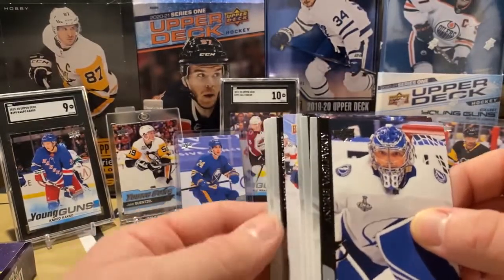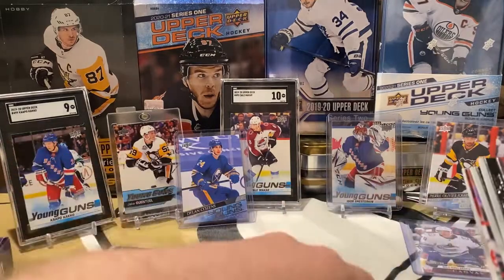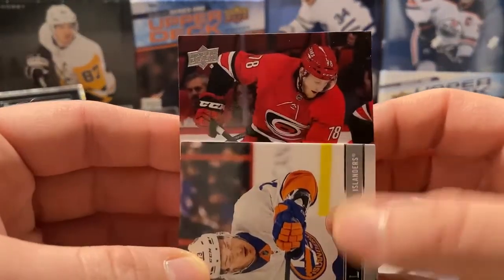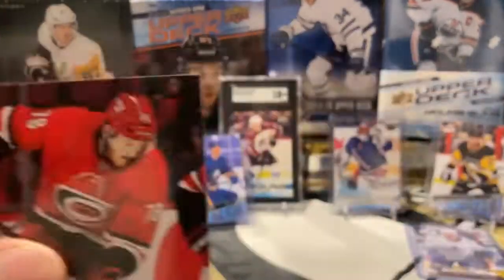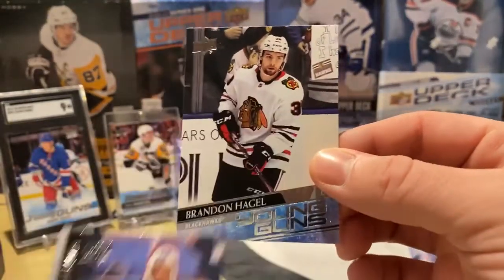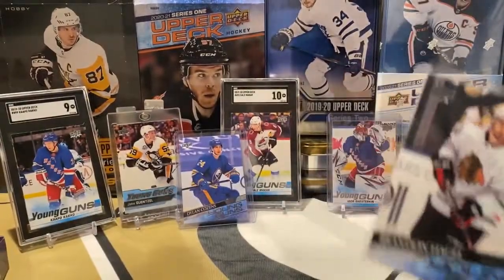Last pack to open. Got a canvas — Anders Lee. We got two Young Guns in here. This Young Gun — who is it? Carolina. Steven Lorenz, Young Gun. Last Young Gun of our first box of Series 2 is going to be... a Blackhawk — Brandon Hagel. Not the one we want. That's it, guys — that is our first box of Series 2.